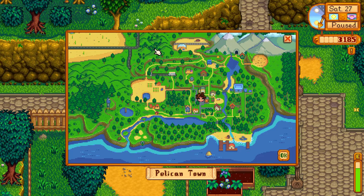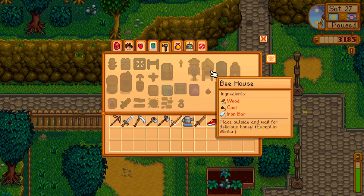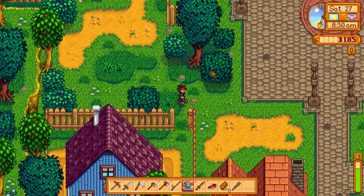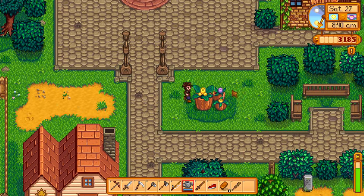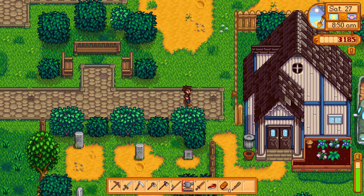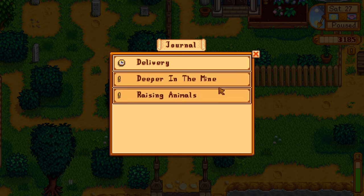Alright, what do we need for a beehive? I feel like a beehive is gonna be very efficient in the summer — wood, coal, iron bar. That's fine. So what do we want to do now: we want to go to Clint, he works from 9 a.m. — gonna be just in time. We want to visit the adventurers guild, we want to finish Gunter's request.